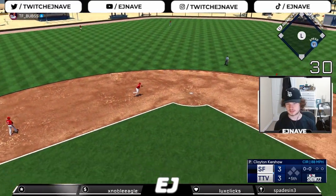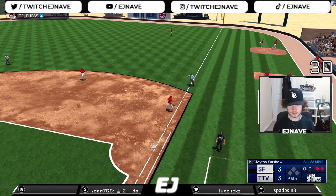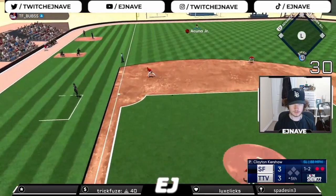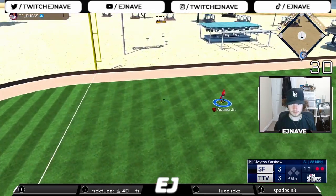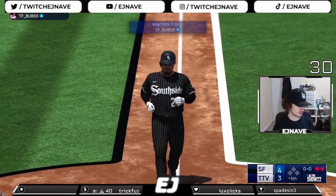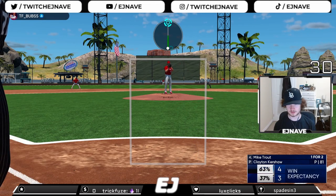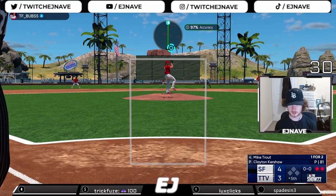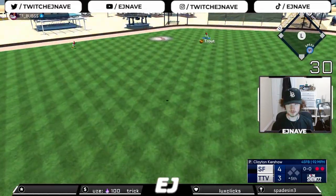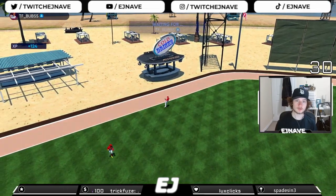Ground ball to Seager, throws to first, one down. Little liner right to Howard, two down. Deep to left field and gone - he takes the lead, four-three game. Kershaw doesn't have enough weapons - the fastball isn't very hard, I can only do so many things. Fly ball to left-center field, Trout going over to the alley, makes the catch. We're down by one - let's go score some runs.